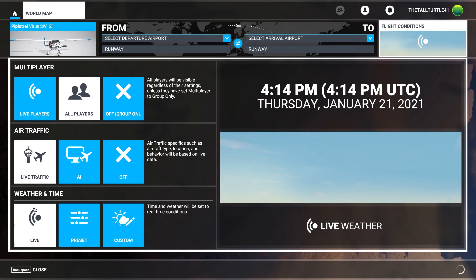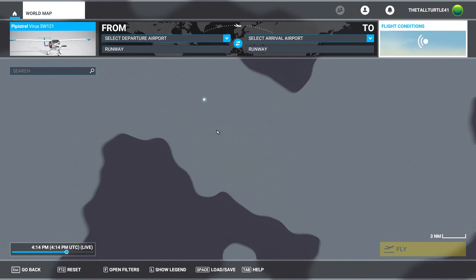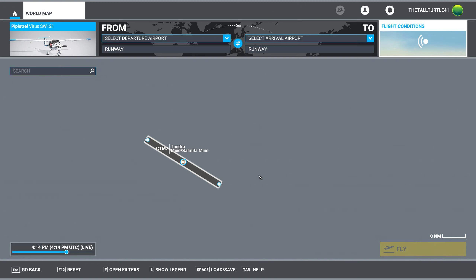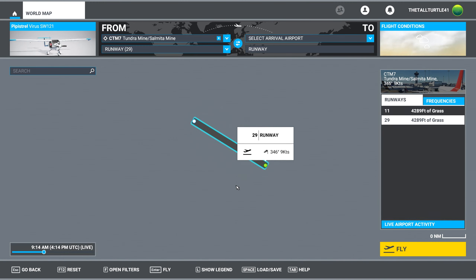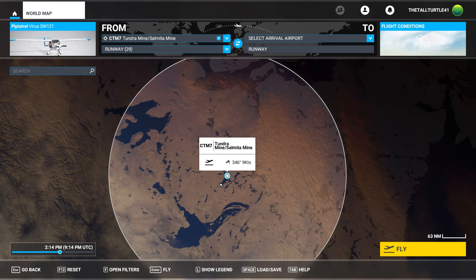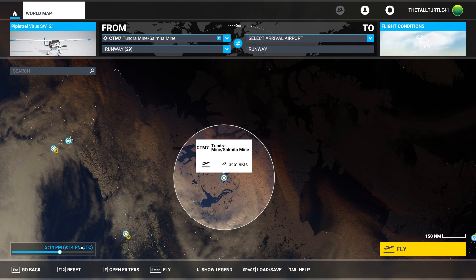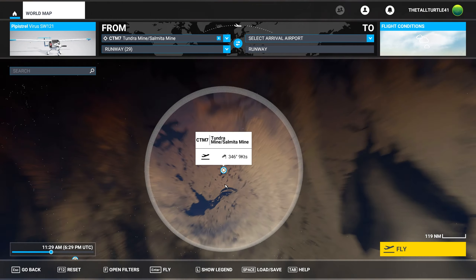Live traffic we always have turned on, and live weather we need on. Then you close that up and we can zoom in to an airport I know works. There's no parking here, so we just need to start active and running. We're going to change the time anyway because we want daylight. There we go, let's zoom back in.